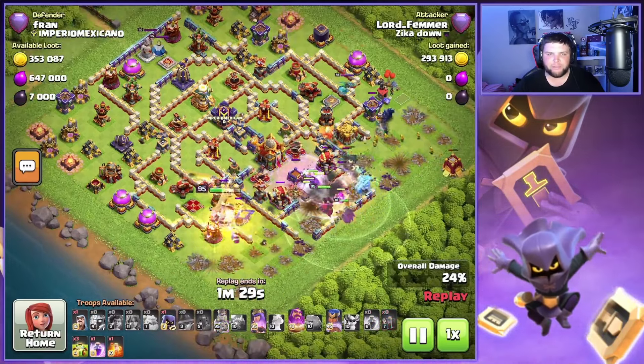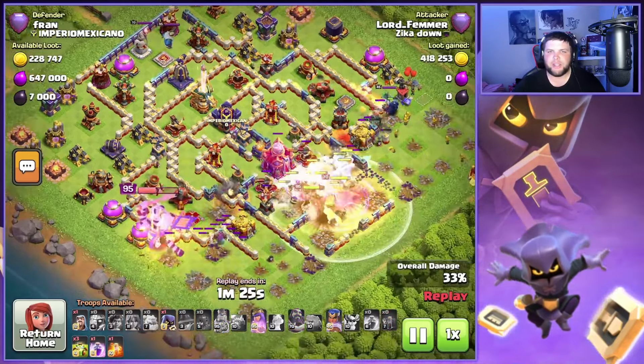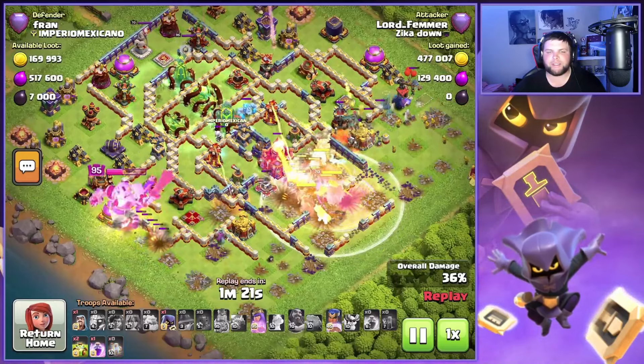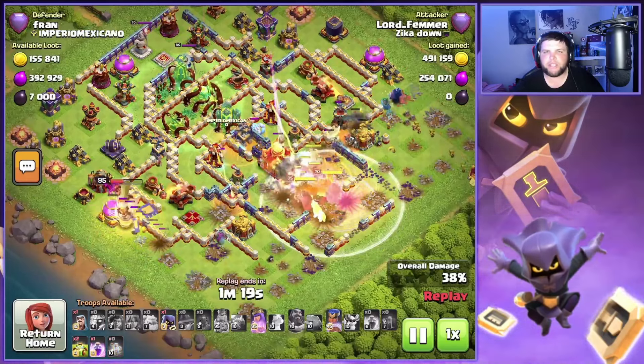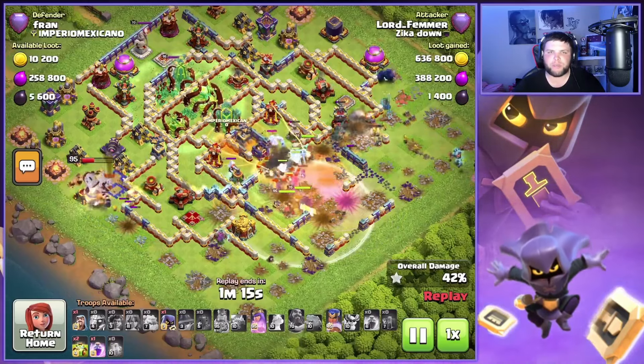We normally have been using the Overgrowth on the Town Hall and saving that for last, but I wanted to start on this side because of the value we were going to get right away attacking on this base. We're going to have that quick funnel come in — Barbarian King on one side, Siege Barracks on the other, and then the main army right down the middle.